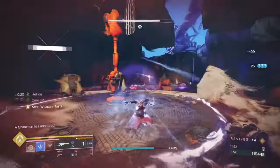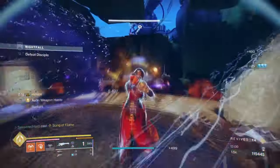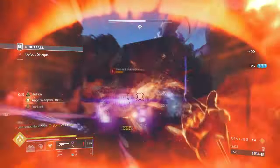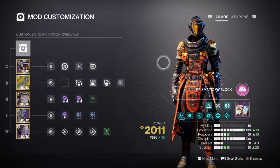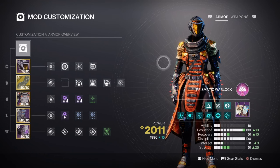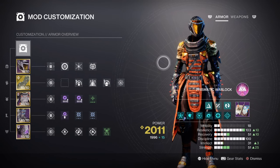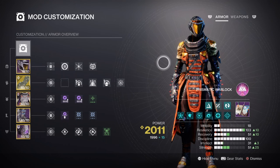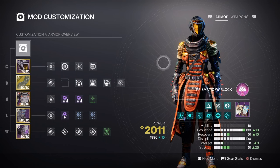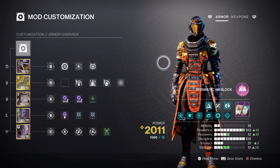I would also advise you to use your solar super for its outreaching effect, and also use the Penumbral Blast for the quick freezing effect it can have against most enemies. For the mods and stats, we have both resilience and discipline marked with the highest priorities for the build. Resilience, we have ours at tier 10 for a 30% damage reduction. No resistance mods have been added, as I don't think this will be necessary this time round, but adding a harmonic resistance mod and taking off a reserve mod may be more useful to you. At discipline, we have ours at tier 10 for a 1 minute 16 second cooldown via vortex grenades.